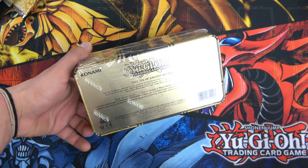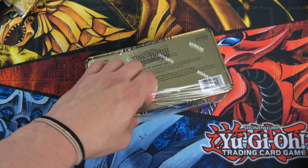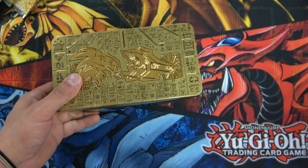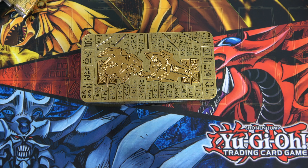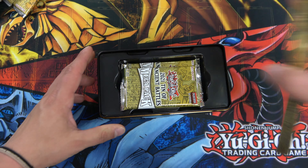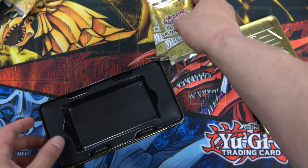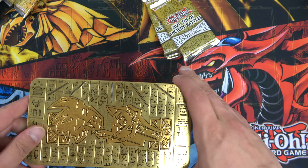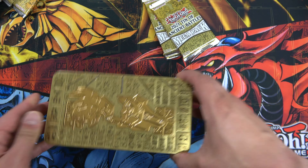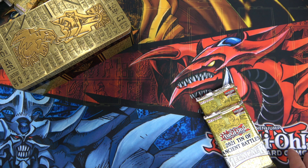We have a couple of cards we're chasing after today. Cross Out Designator and Triple Tactics Talent have been the number one and two most valuable cards out of this tin since it was released. This tin is still hanging around $15-$16, so if you can pull a Triple Tactics Talent it's like a $25 card, and if you pull a Cross Out Designator it's hovering around $48-$50 — those are the ones we're looking for.